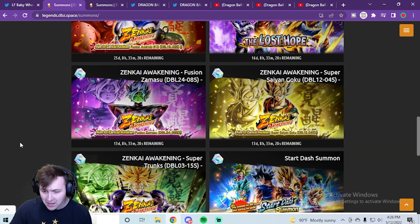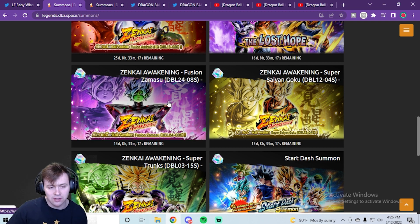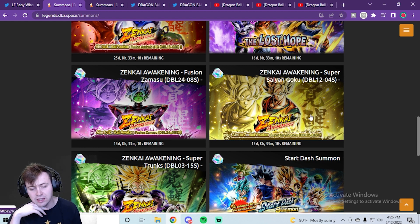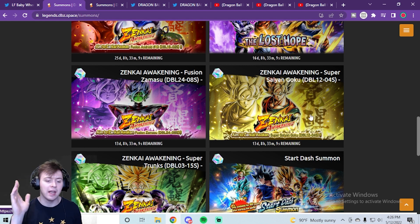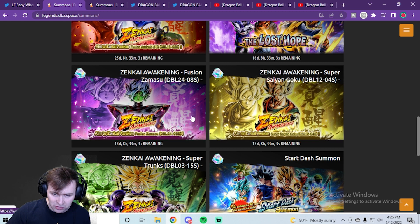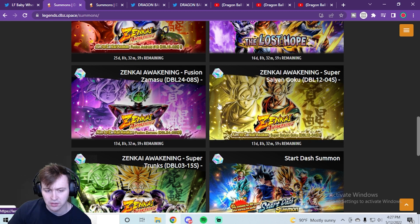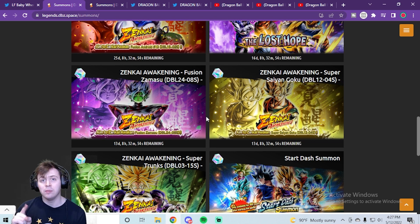What we're going to be discussing today is the addition of Zenkai Zamasu and Zenkai Super Saiyan Goku from the movie back into the shop. If you already have them at Z7, you can't even see the banner when you go in-game. But if you don't have them at Z7 and want to get either of these guys, you can go for it.